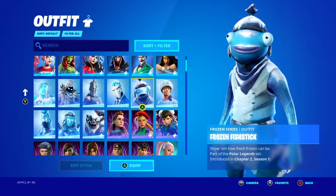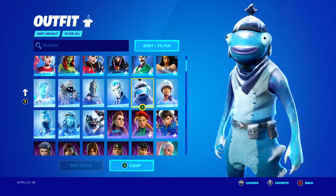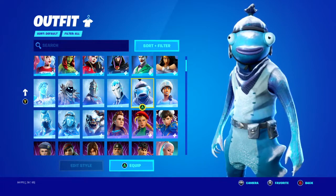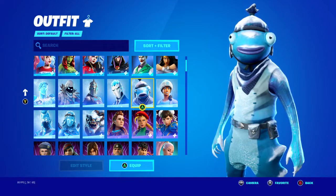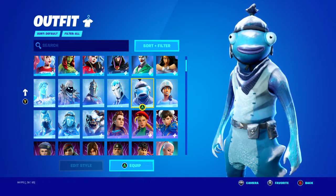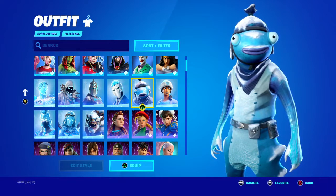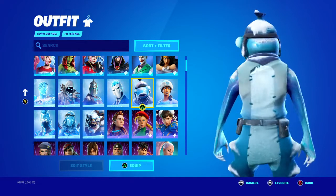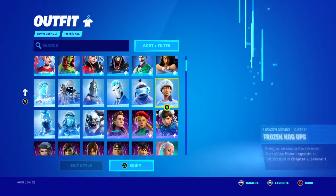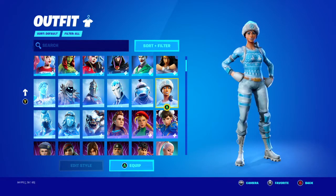Frozen Fish Stick — I'm going to be honest, I never liked the fish stick skins, never liked any of them. They were over-popular. You always saw fish skins in the item shop. He had so many reskins, and so many other skins needed a reskin — and we get Fish Stick. Too many people use them and it felt overpopulated. Frozen Nog-Ops though — I absolutely love Nog-Ops.